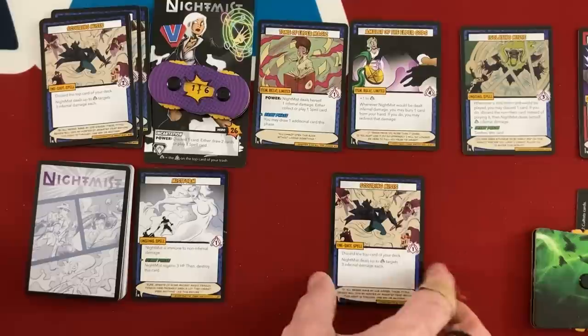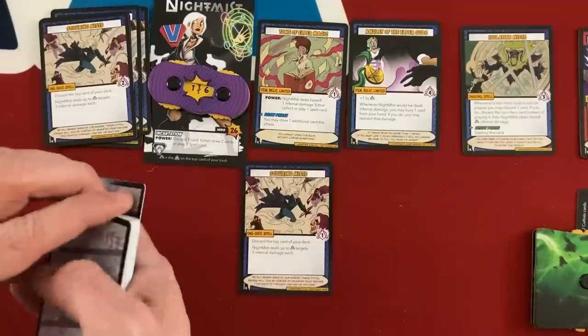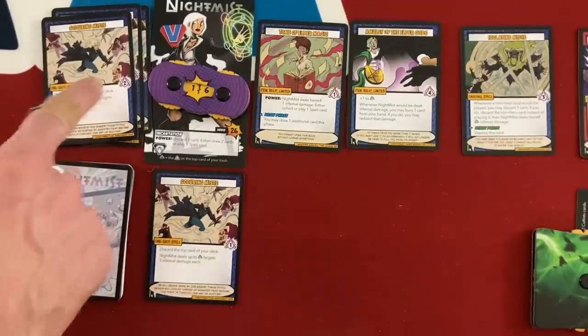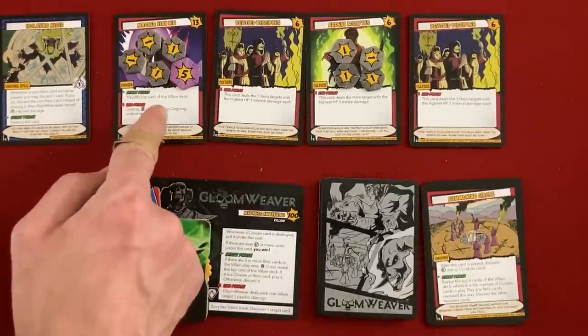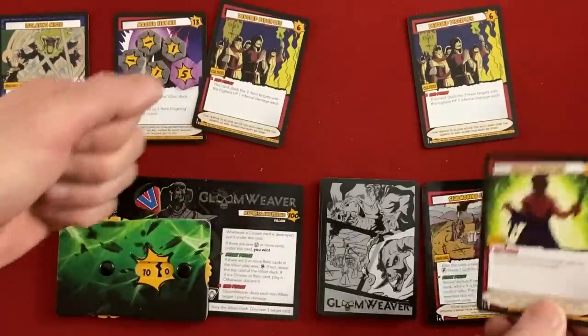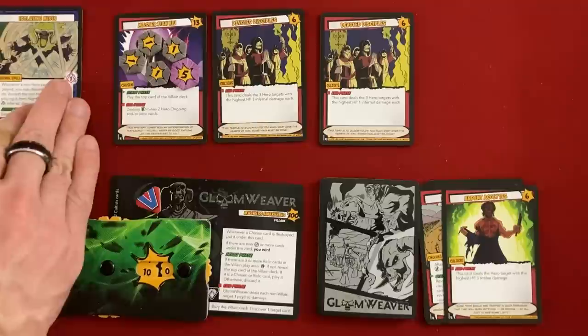I use Isolating Mist again to cancel the Summoning Circle, discarding a Mist Form and redirecting two plus one equals three infernal damage. I target the Ardent Acolyte to eliminate him so he doesn't attack this turn. That card was great — thank you, Isolating Mist. The end phase still happens: Gloomweaver deals one damage to everyone, two to Nightmist. Master Janu makes us destroy one ongoing or item card, but I get rid of Isolating Mist since it was going to leave at the start of my turn anyway.